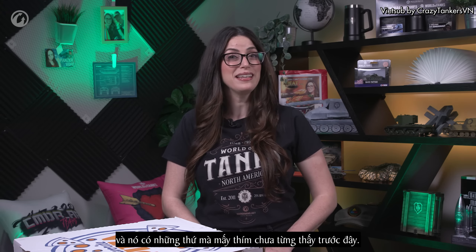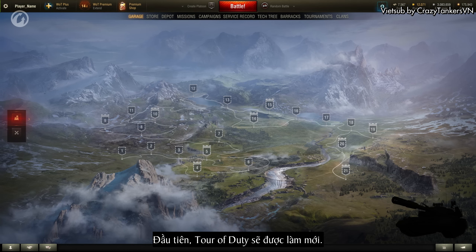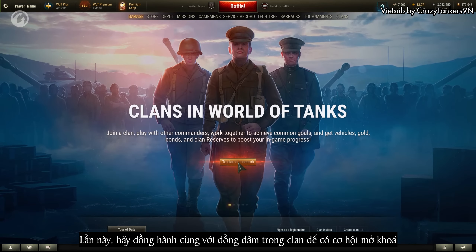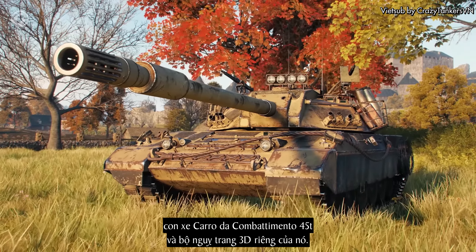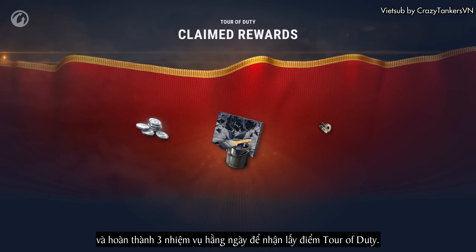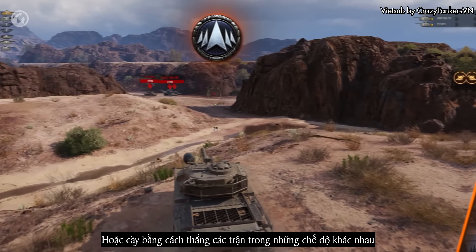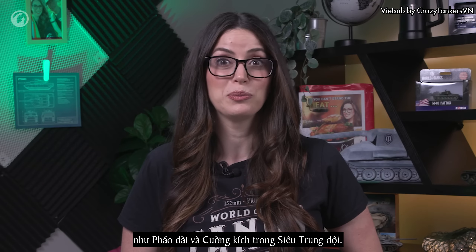Update 1.24.1 kicks off in early April and it's got some things you've never seen before. First up, Tour of Duty gets a refresh. Platoon with your clanmates for the chance to unlock the Carro de Combattimento 45T and its exclusive 3D style. To participate, open territories and complete three daily missions to earn Tour of Duty points, or progress by winning battles in various modes like Stronghold and Onslaught while in a Super Platoon.